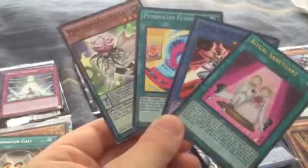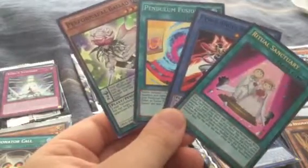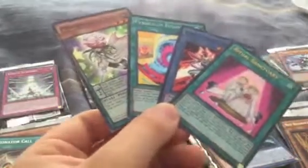All in all, these were the good holos we got from here. Ended up with two Supers and two Ultras — not a bad trade off.